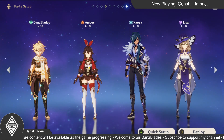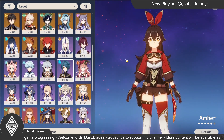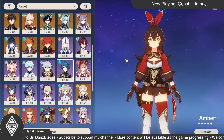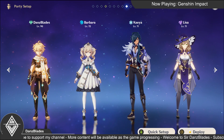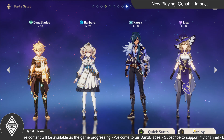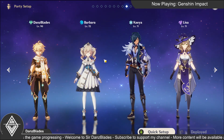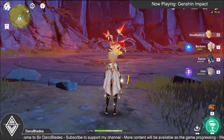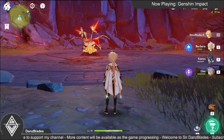With this party setup, just switch out Amber because she is pyro — she will deal no damage to the core and very low damage to the boss body itself. Just switch Amber out, put Barbara in, and deploy this party. So let's say this is the only characters you have as a new player who just completed the Archon Quest Chapter Prologue. Let's go fight it.